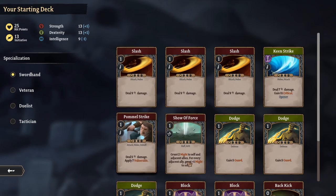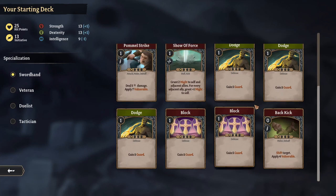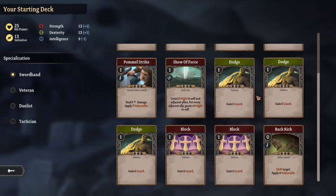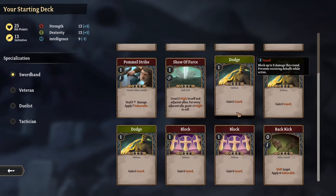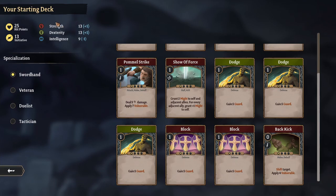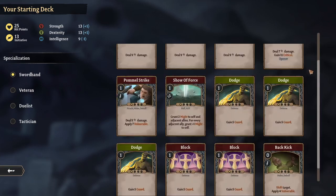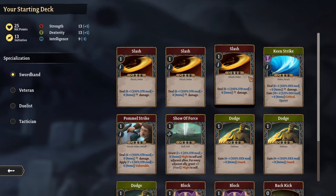He has a keen strike that does a little bit less damage. He gains critical, which means his next attack will deal more damage. And it's an opener — when played, the AP cost of a non-opener in hand is reduced by one. So you might start with this attack, it makes something else cheaper, and it will also do more damage. You can see he is a little bit of a combo user — he wants to apply vulnerable to enemies, give himself critical, and then hit for big damage. He also has some basic guard abilities.